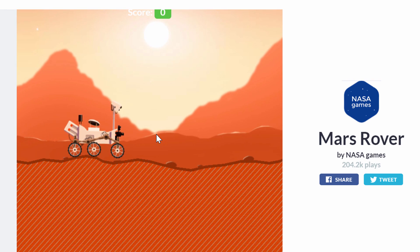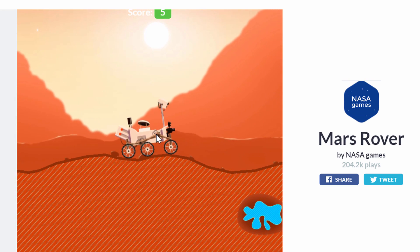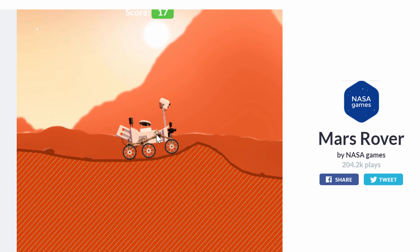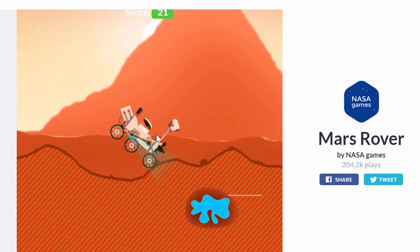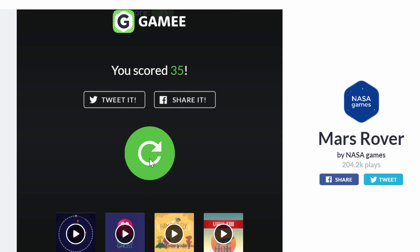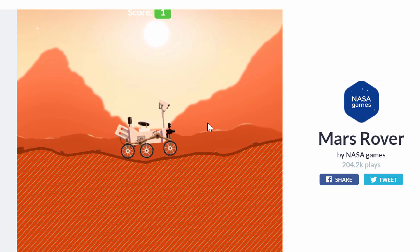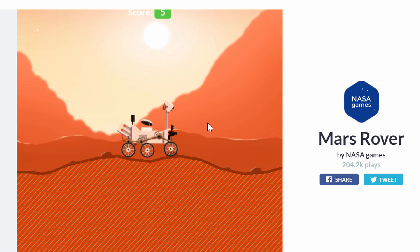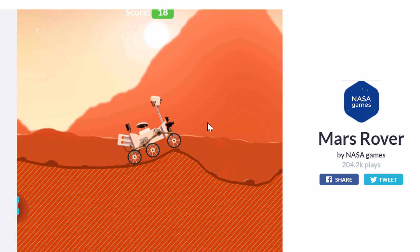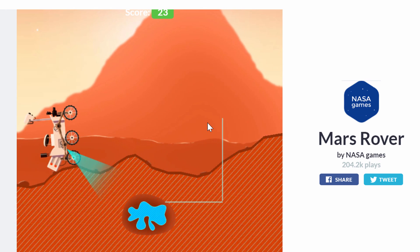Rovers have to be really precise and very careful because if they go too fast, they'll break their wheels and the mission will be over. Nobody's there to fix them — if you break one rover, that's it. The Curiosity rover in its four years on Mars has only moved about 13.5 kilometers. It moves at a speed of about five centimeters per second and has to be very accurate because the Martian surface is very rugged, and all of these rocks can easily break everything. This game kind of demonstrates how difficult it is to actually drive these things on Martian surface.